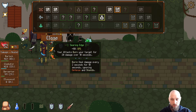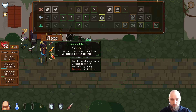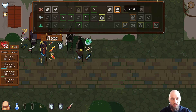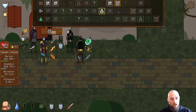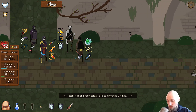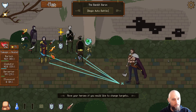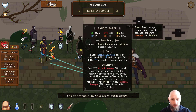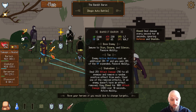Yeah that sounds pretty good. He's getting a lot of speed now — but who knows if it's actually gonna help him. Elite battle — yeah, okay, we don't really have a choice do we. That is the Bandit Baron — enemy active abilities cost an additional 20 MP and you gain 20% of the MP expended. He's gonna be tough to kill.